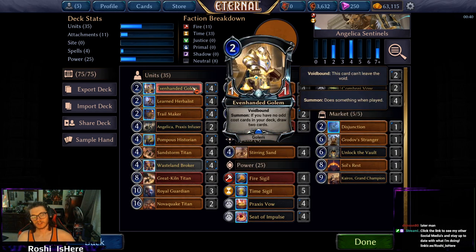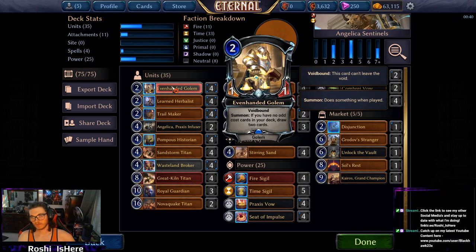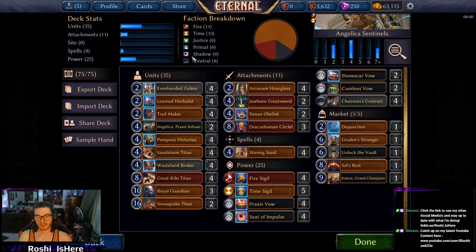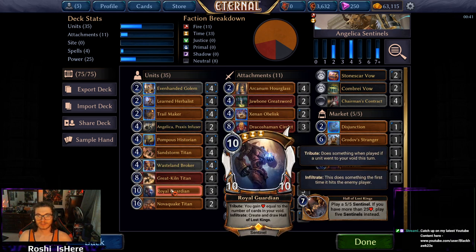Even-Handed Golem helps us flip through our deck and is basically our main source of card draw — we're playing a lot of good stuff but don't have a ton of ways to draw outside of it. Learned Herbalist is our only way to discard big Sentinels and stuff from our hand, because the deck can be super clunky otherwise. Herbalist lets us play, in a perfect world, a turn 4 Great Kiln Titan or a turn 4 Royal Guardian, which is pretty hilarious.